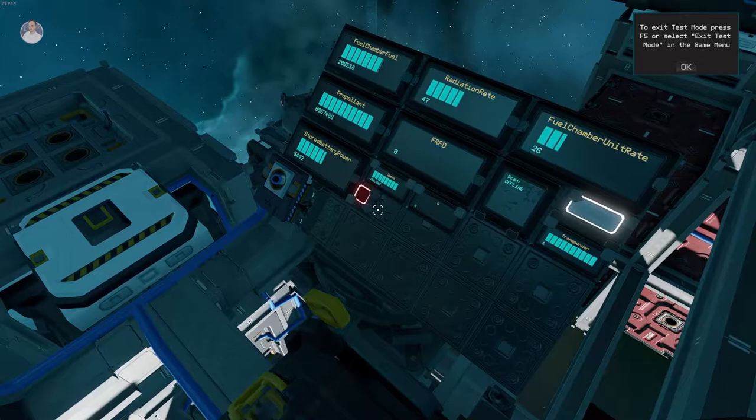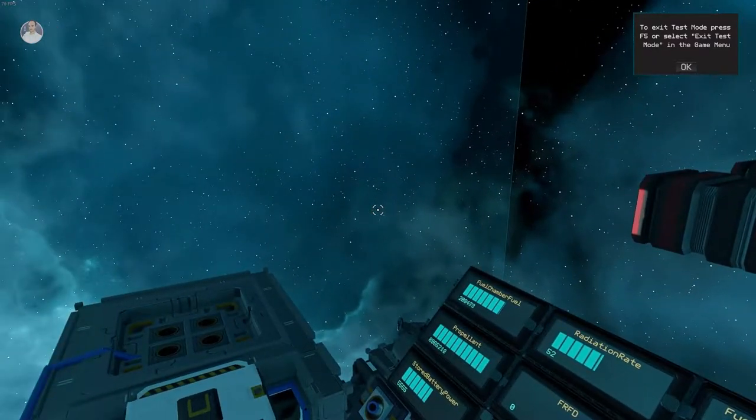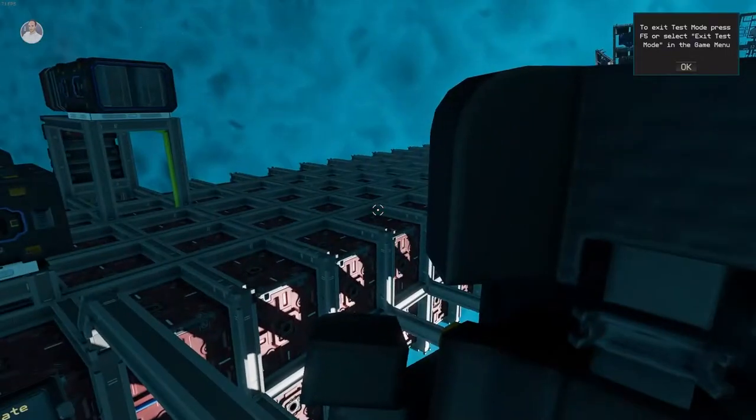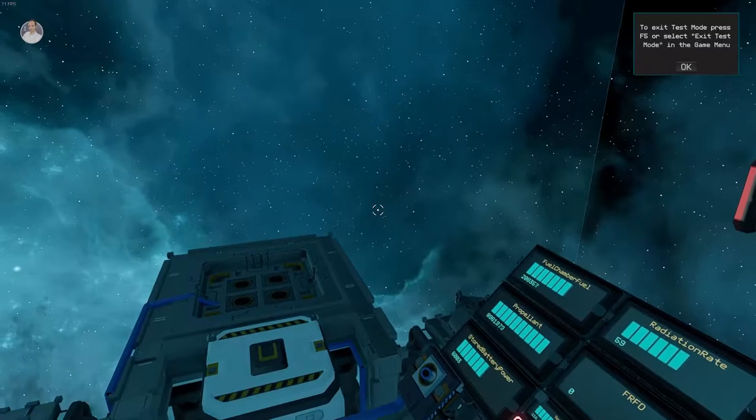So that's a 70 meters per second difference between full and empty crates. Okay, let me quickly get to work and see what I can do — we'll be right back.